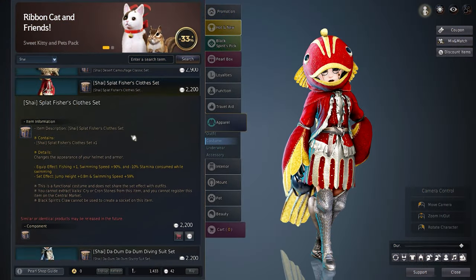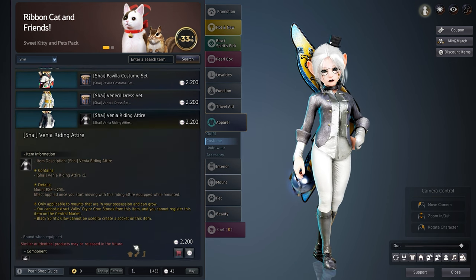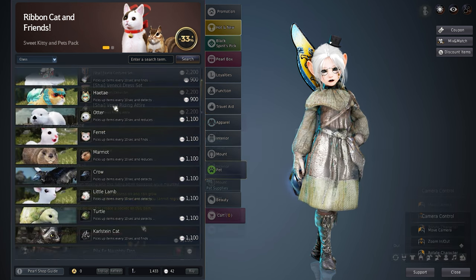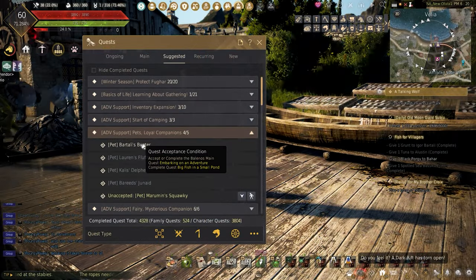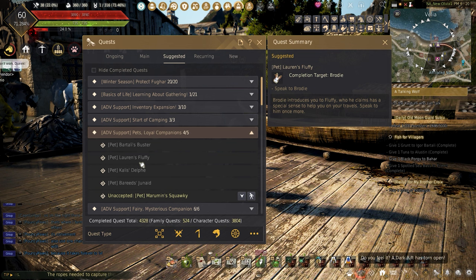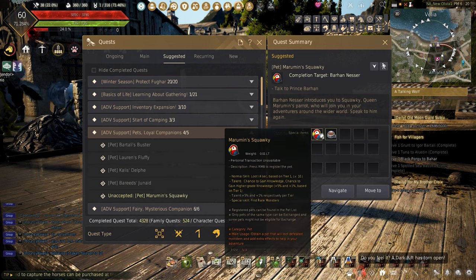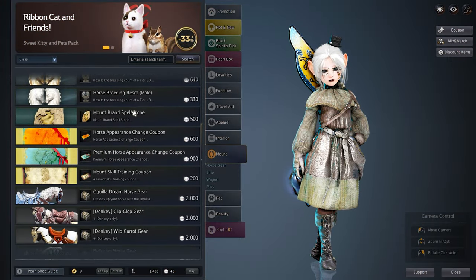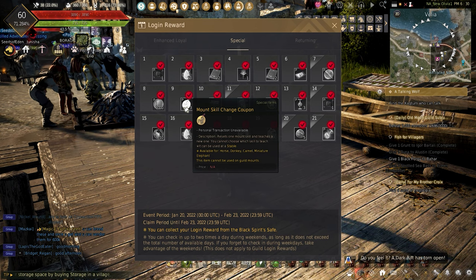Costumes such as the Splatfisher and the Vanilla riding attire can be made in-game, and the in-game versions are a lot better than the ones you can buy. Unless going for specific pets, most of the pets in the pearl shop are just a cash grab — you do get three while simply playing the game, and you can buy them on the central marketplace extremely easily. Horse training items can be obtained during login events or other events, making most of these just an unnecessary cash grab.